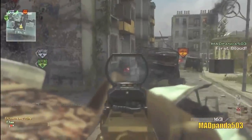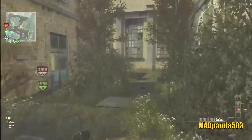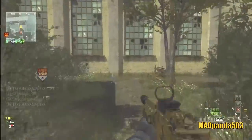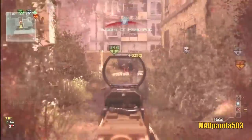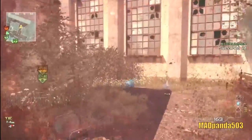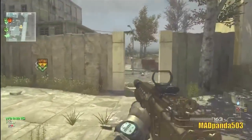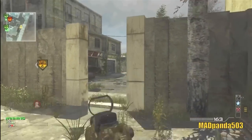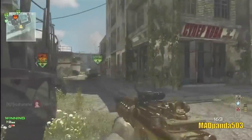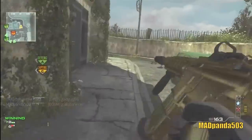The class I'm using is the M4 with a silencer and a red dot. My secondary is the MP9. The first three perks are Scavenger, Hardline, and Stalker. The first perk I unlock with the Specialist strike package is Assassin, second is Sleight of Hand, and last is Marksman.